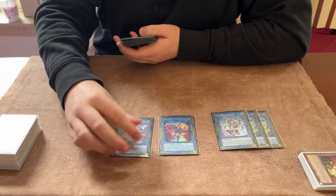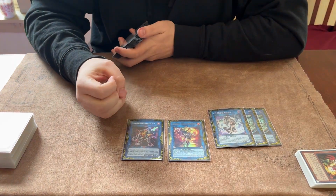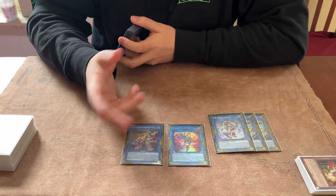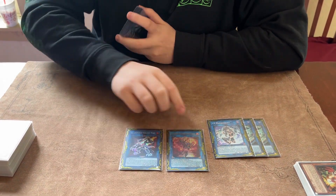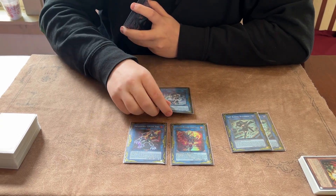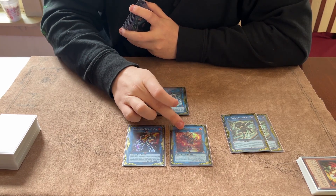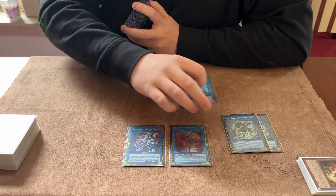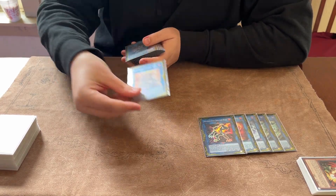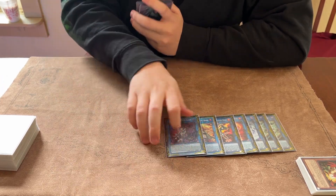The idea of the deck at first was just to do the Heat Soul combo turn one. But I found that if I did this combo turn one, it always played into Nib. I felt like the IP play was just a little bit safer. But I still did the Heat Soul combo a few times — like if I felt like I didn't have enough defense. If I had enough defense, I would just go into IP. Or if I opened Prosperity and couldn't draw cards, I would go into Heat Soul. Sometimes you want to make it. I made it a few times — it was pretty good, because you draw Veilers, draw Nibs, stuff like that. The card is broken.